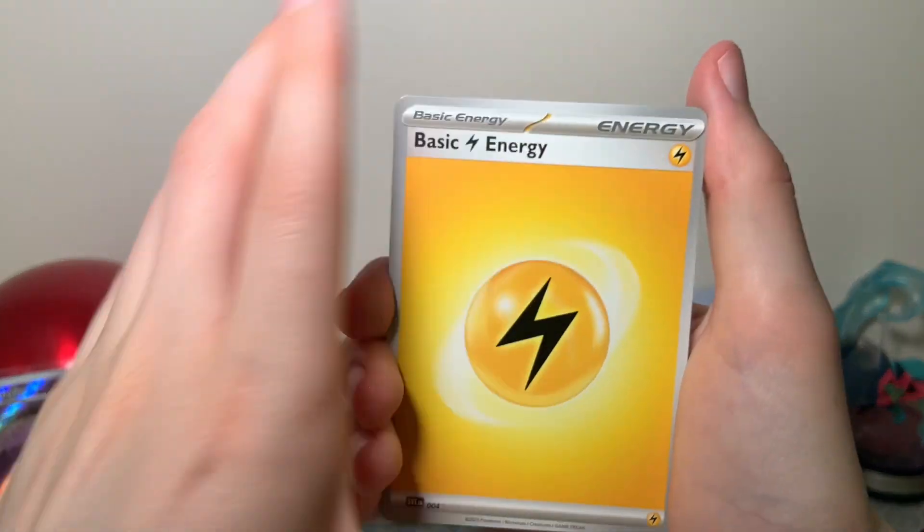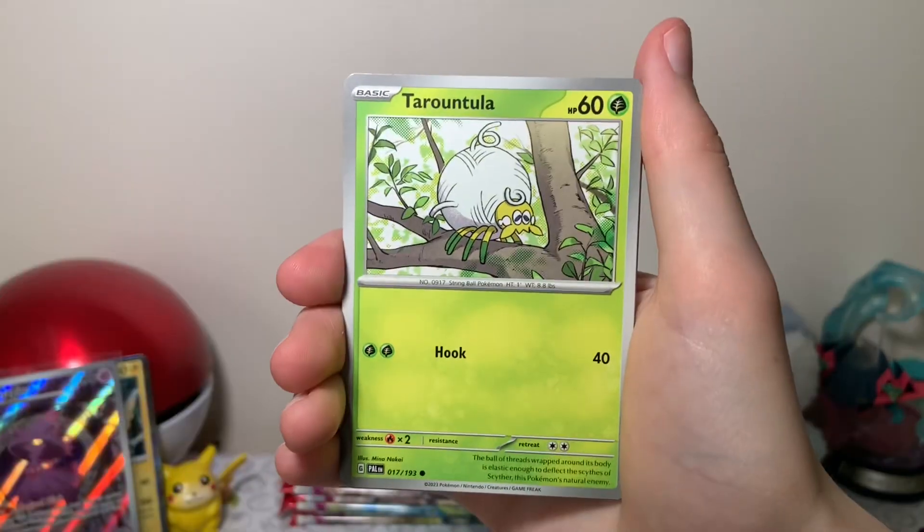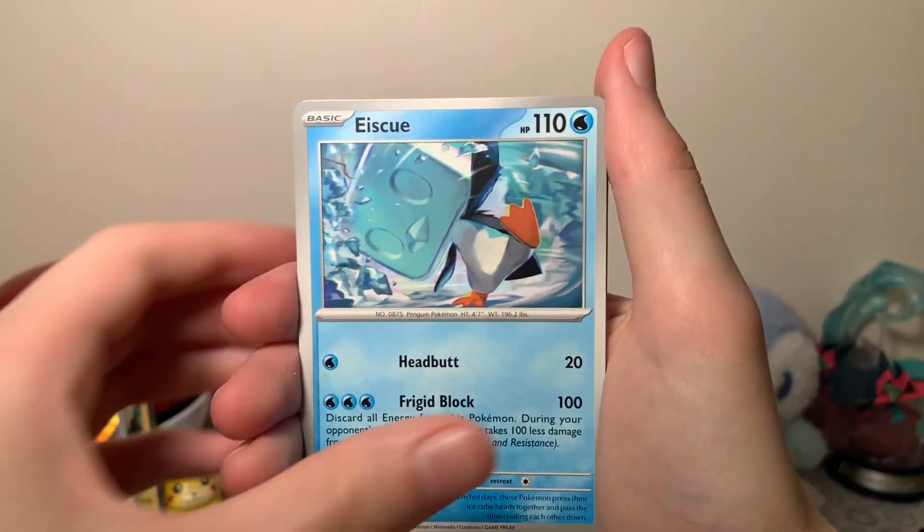So we're gonna go ahead and do it now. Because why not? Another lightning energy — is that a sign for something good? Perhaps. Get the wombo combo, just like we had in the last video.